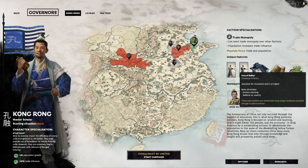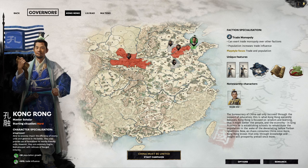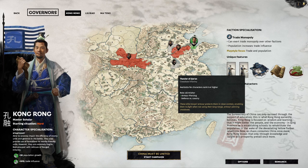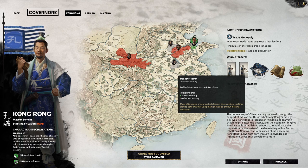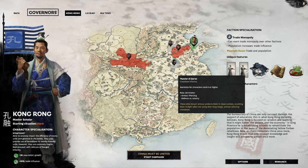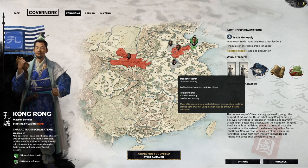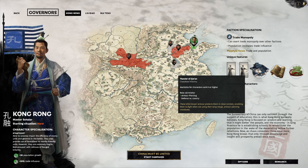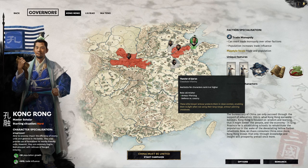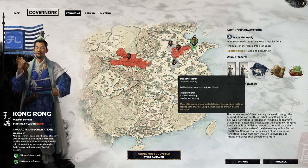Looking at our unique features, we're given the Fury of Beihai and the Thunder of Jian — these two are essentially the same unit; this is the level 3 version and the upgraded level 6 version. They are the strongest range unit in the game. I've often talked about Onyx Dragon being very good because it has the same 250 range with fire arrows and high damage, but these units are on a different level. They're crossbow infantry, so you lose the fire utility, but you still have 250 range and extremely high armor-piercing damage.